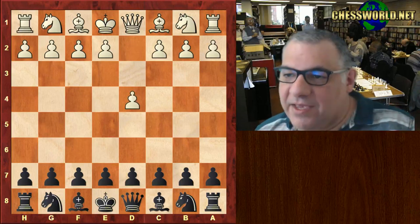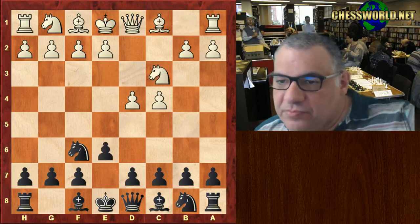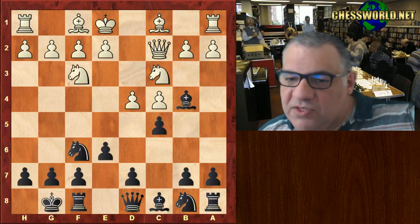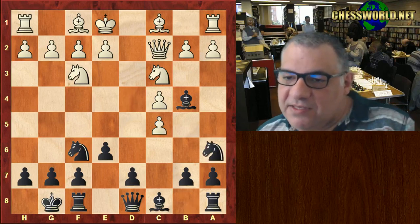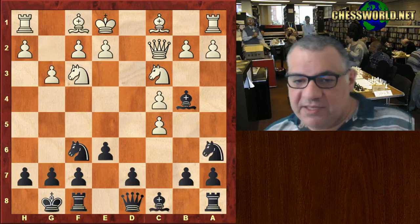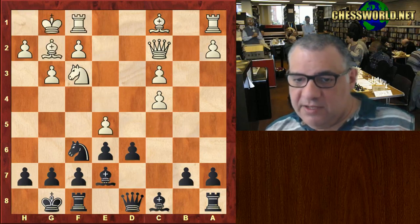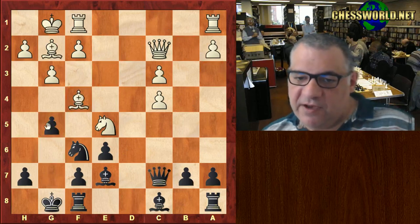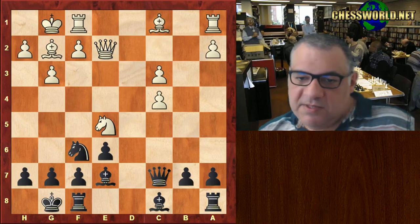d4 and Sabina played Nf6. c4, we have a Nimzo-Indian. Qc2, a very popular move. Black castled. Now c5, white took. This is pretty standard actually - it's the main move and main reply Na6, and usually white plays now g3. I'll give you an example for those theoretically interested. This is the usual kind of stuff to expect, where that's about equal. White needs to be careful in this position - not Bf4 because there's g5, but a move like Qe2 and that's fine. It's been seen before quite a bit.